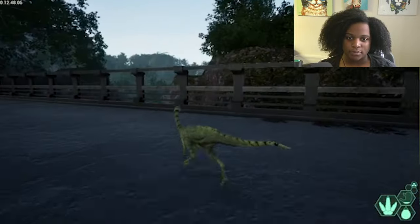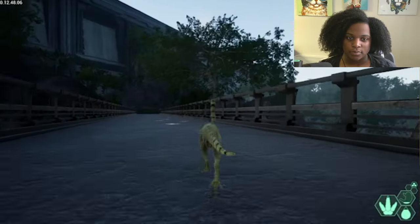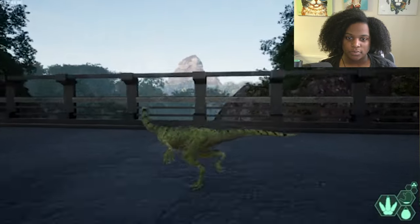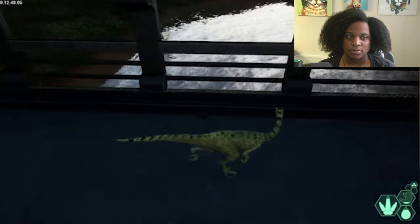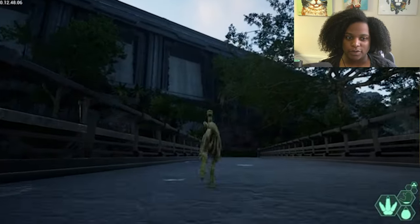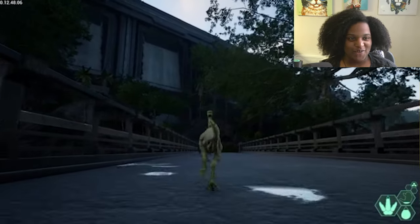Other than the domes, Gateway is covered with tons of paths and bridges. If you ever get lost, you can just find one of those and they'll take you wherever you really need to go because it goes to every point of interest. It looks so good.